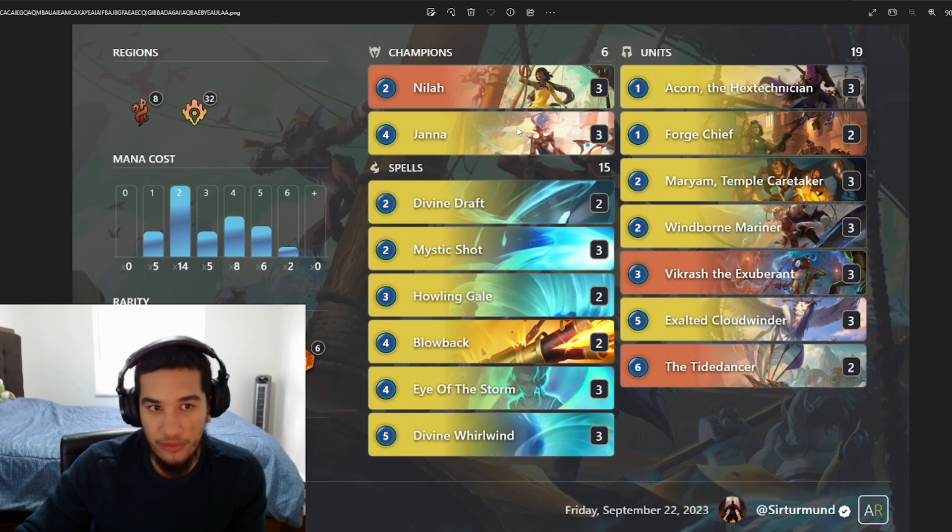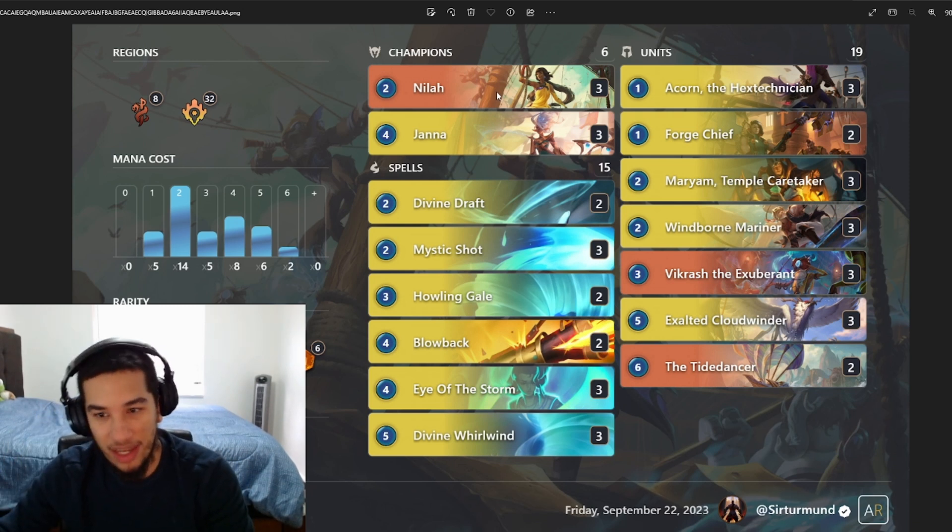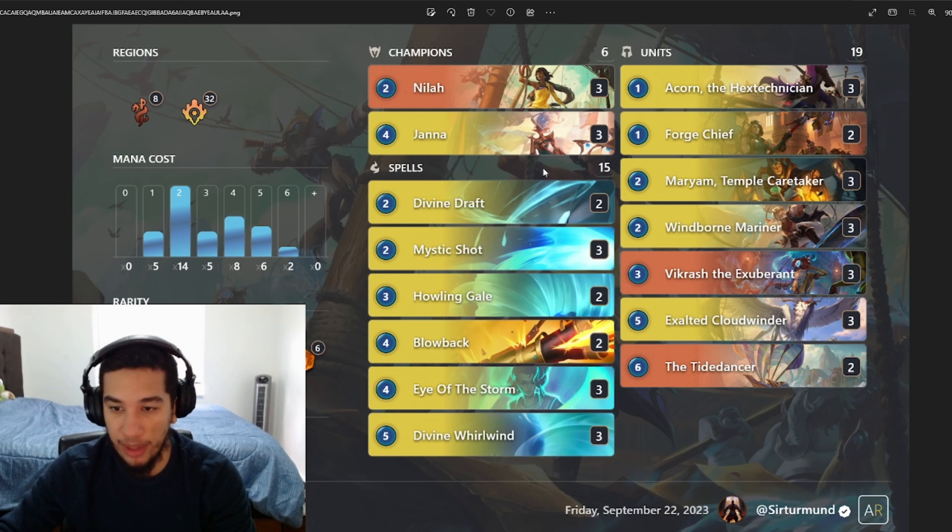You get to do what you need with your units — the Mariners, the Cloudwinder. These are the cards you want to see especially after you play Janna. It's funny how there are only three Bilgewater cards, but the Brash, the Nila, and the Tide Dancer are putting a lot of work. You have a lot of cost reduction with Acorn and Janna. In terms of mulligan, this is the one deck where I'd recommend not keeping Nila early. Keep Janna, Acorn, Forge Chief, and Brash. If you really have Janna, it's also okay to keep the Salted Cloudwinder because you can play him right after — it's a pretty nice curve. But if you don't have Janna, mulligan away the Cloudwinder to find Janna first.